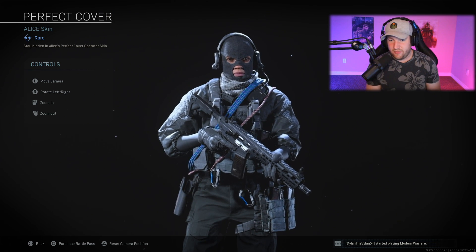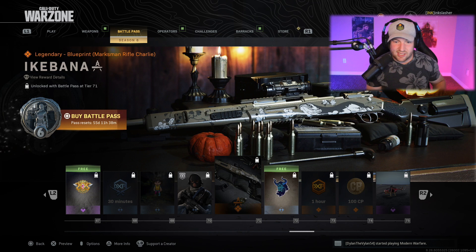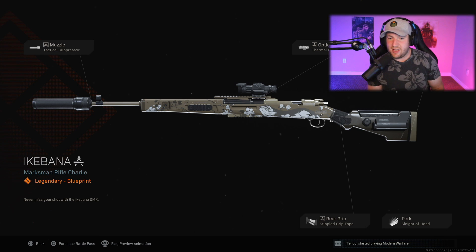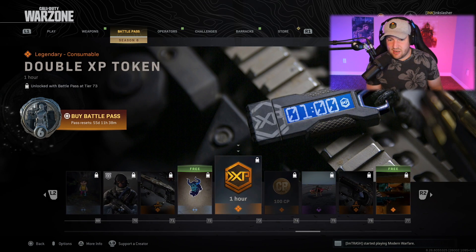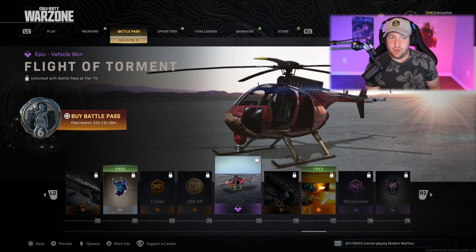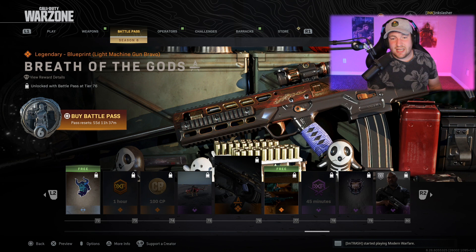Then an Alice skin called Perfect Cover — nothing too fancy. After this, another weapon blueprint called the Ikebana — probably saying that wrong — for a marksman rifle, nothing too fancy. We have a free sticker, some more double XP, some more COD Points, and then a new helicopter called Flight of Torment — kind of looks like a dragon. Moving on to rank 76, we have the Breath of the Gods, an LMG blueprint. Nothing too fancy to say about this one.